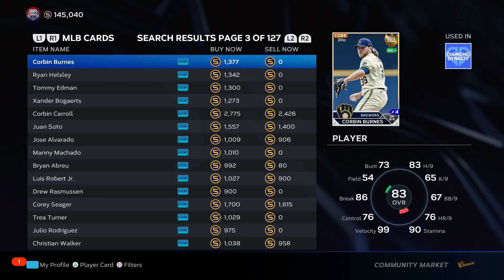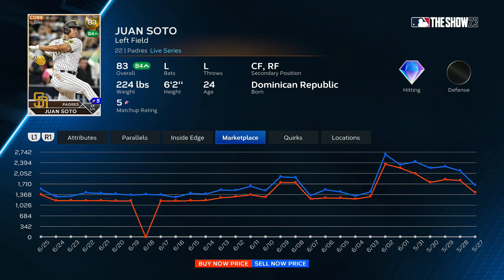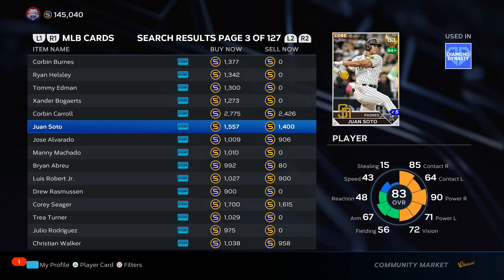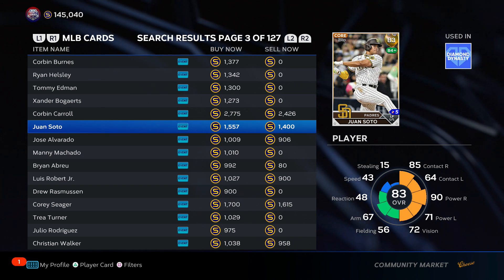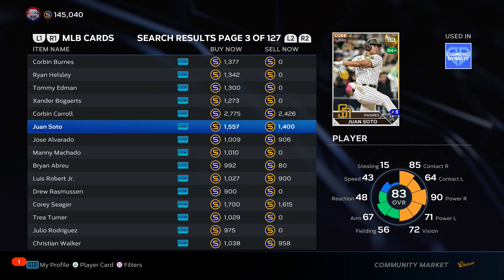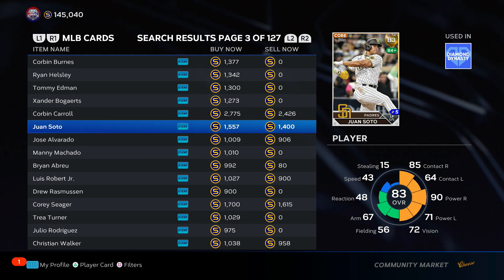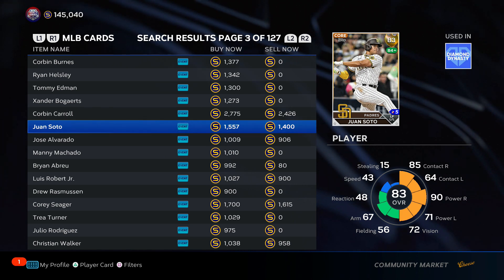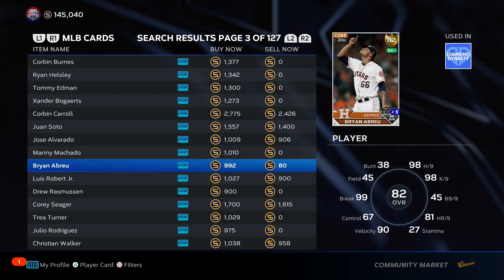The next guy I like is Juan Soto. I bought a bunch of these at quick sell — he was at 1,700. Juan Soto has been really good: 937 OPS, .275 batting average, .478 OBP, .314 average in the last 15 games. I can see him going diamond soon. As an 83 overall his quick sell price is 1,200; plus one gets it to 1,500, and if he goes diamond — a plus two — he's worth 3,000 quick sell. Really good opportunity.